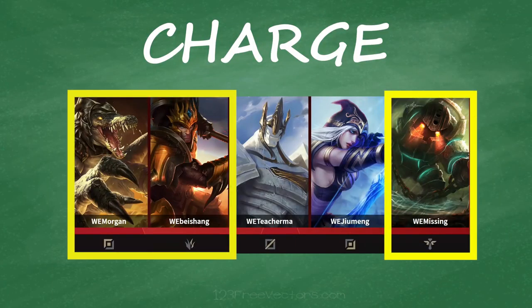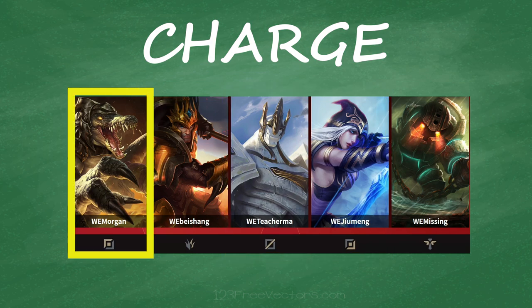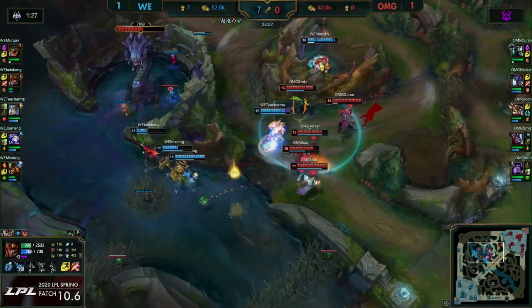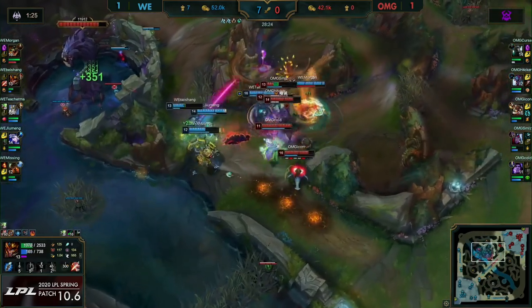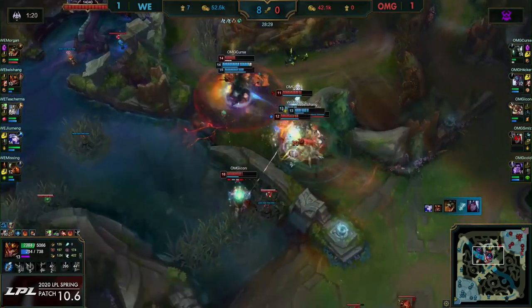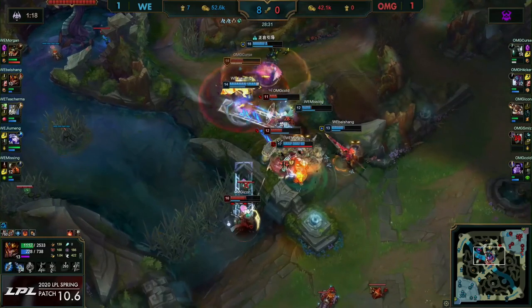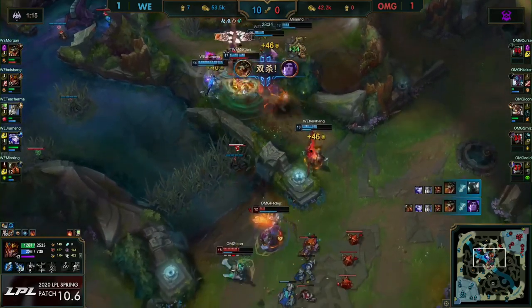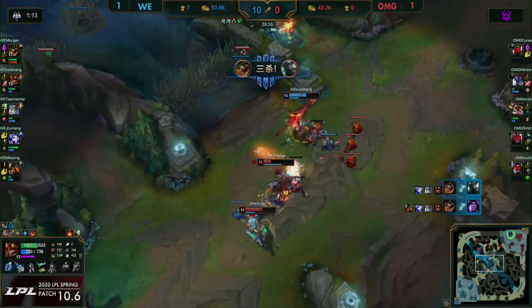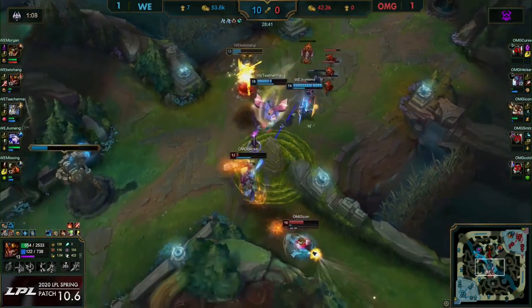Charge comps usually have 3 melee champions that will act as a front line for the remaining 2 mid and bot laners, which will be the primary damage dealers, but the top laner can also fill that role. The strength of a charge comp lies in their ability to force team fights around objectives, attributed to their good engage and front-to-back fighting formation, with tanks in the front and damage dealers in the back. Charge comps will want to stick together more often than not, because their champions are not strong in isolation, so they are strong against other comps that want to stick together as well.